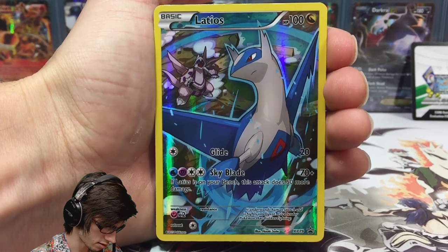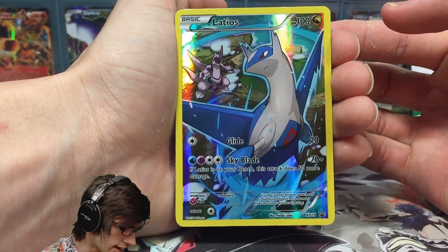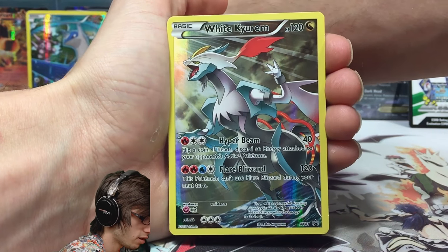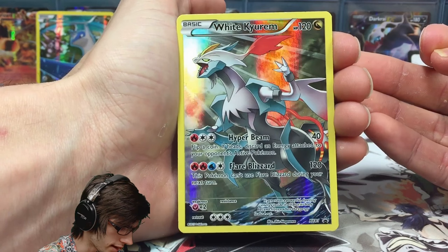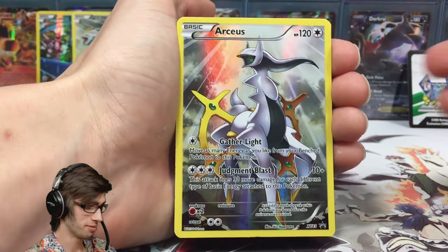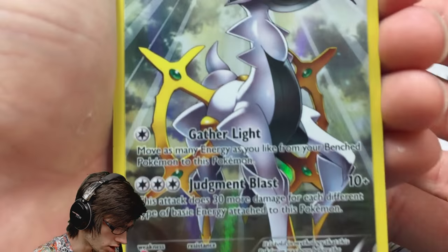Now let's go through the full art legendary promo cards. We've got Latios — 100 HP with Glide and Skyblade, which I believe is completely new. You can kind of see Palkia in the background, which is pretty cool. Then we've got White Kyurem — 120 HP with Hyper Beam and Flare Blizzard, XY Promo 81. I love the look; both Black and White Kyurem are really equal in terms of looks for me. Next is the Arceus full art — 120 HP with Gather Light and Judgment Blast.